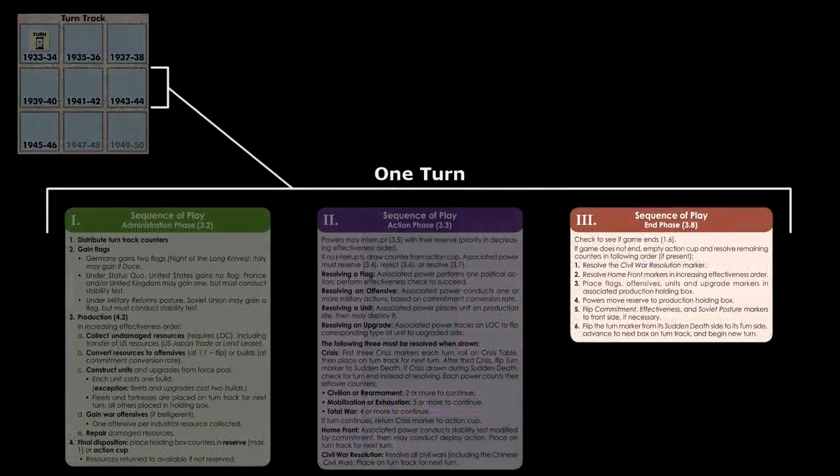Once the action phase is over, play continues to the end phase. This serves as a bookkeeping phase. If the Civil War resolution marker or any home front markers are left in the cup, they are resolved now. Next, all other markers in the cup and all markers on the reserve track are returned to the production holding box of their controlling power. These unused units, upgrade markers, flags, and offensives will then be available to the player on the following turn.